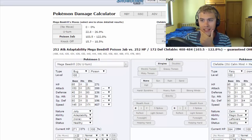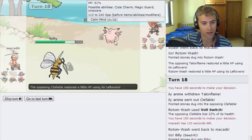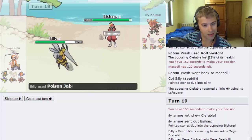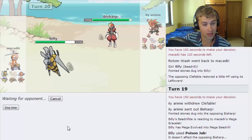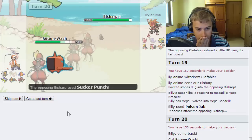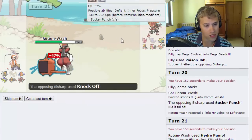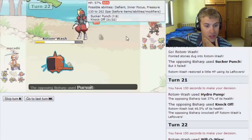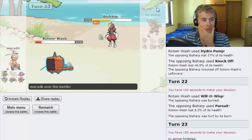Poison Jab easily OHKOs Clefable — okay! We go out into Billy and Mega evolve, going for Poison Jab. He goes into Bisharp — a good play. We switch out to Rotom, watching out for Swords Dance. He's forced to Sucker Punch because if we have Drill Run he's in trouble. He does go for Sucker Punch. We fire off Hydro Pump — that does almost nothing, so it's almost certainly an Assault Vest set. We Wisp the Bisharp since it's a big threat. He goes for Pursuit — we Pain Split, and he forfeits.